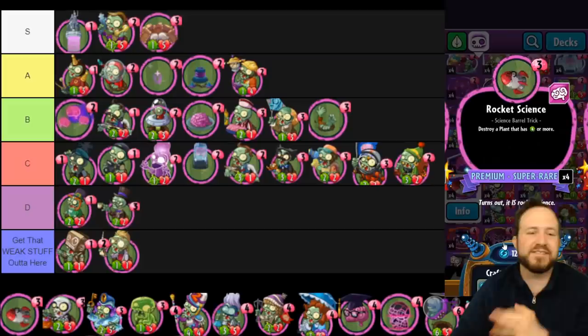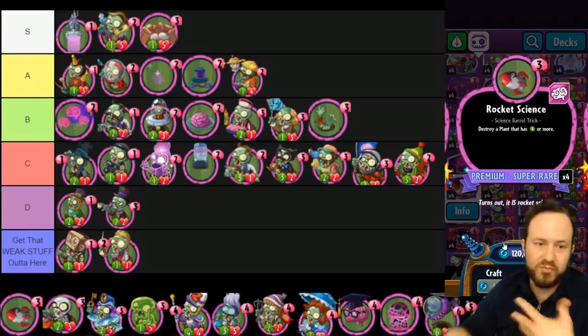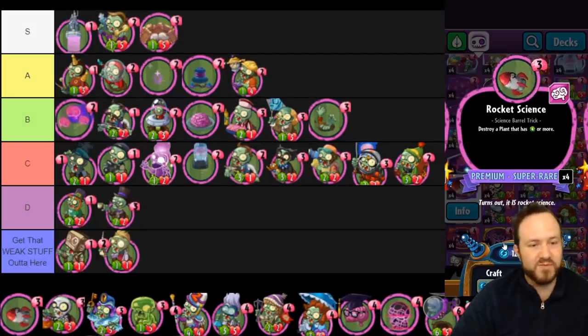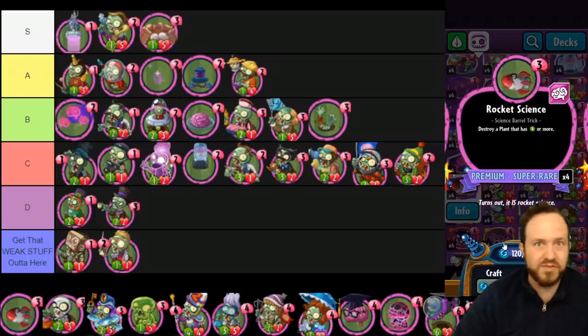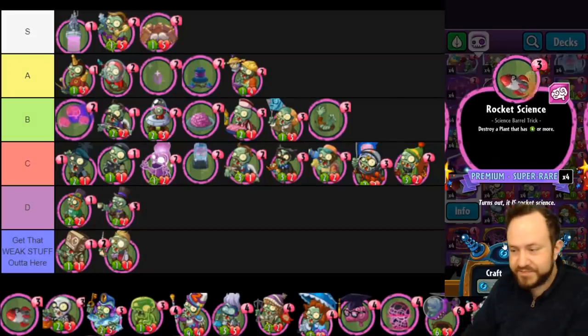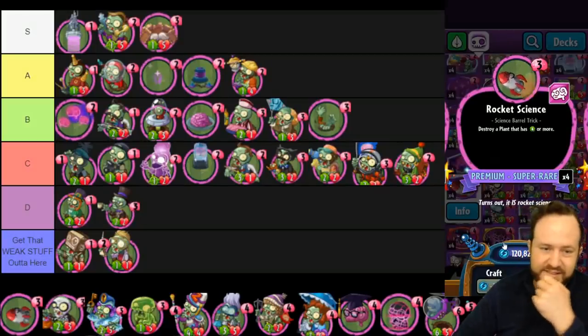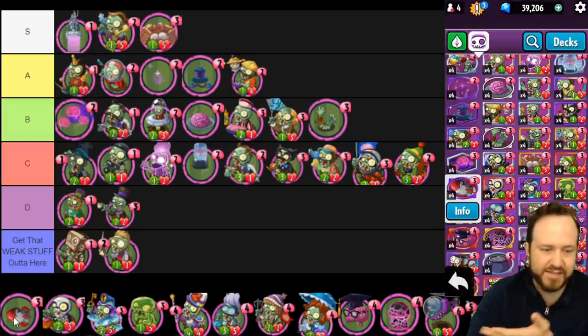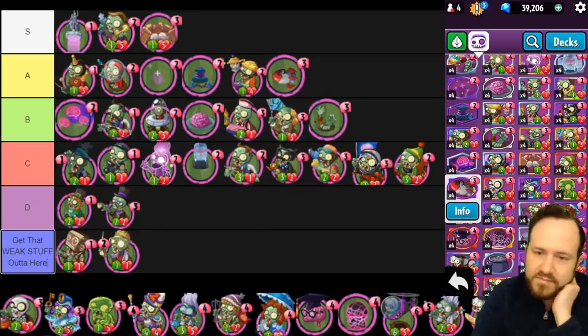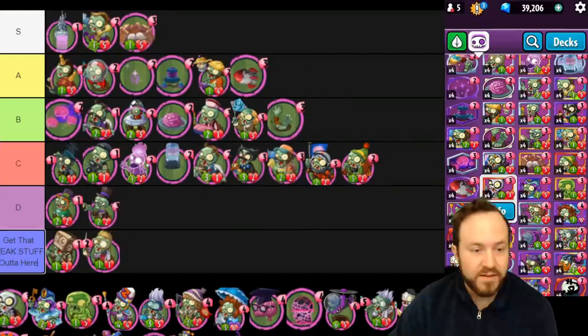Rocket Science is a very fair and balanced removal card — very different from Shamrocket. There's liability in passing three brains without playing zombies, waiting to see if your opponent plays a big minion. Nonetheless it's a very efficient removal card that handles big plants. Its only weaknesses are against big plants with high health like Potatosaurus, and it's a really bad card against Cactus decks that don't have many four-attack guys. Very solid removal overall — never bad to have a couple in your deck. A tier.